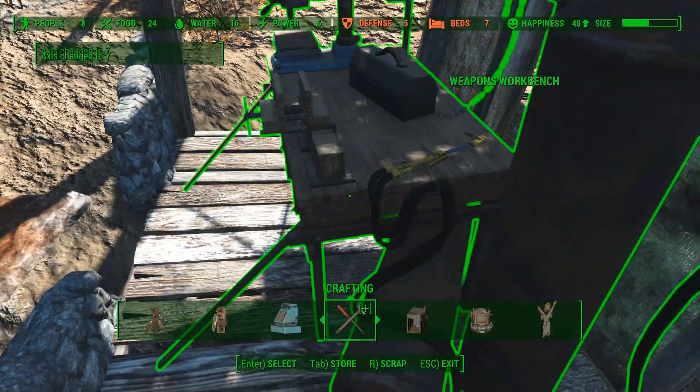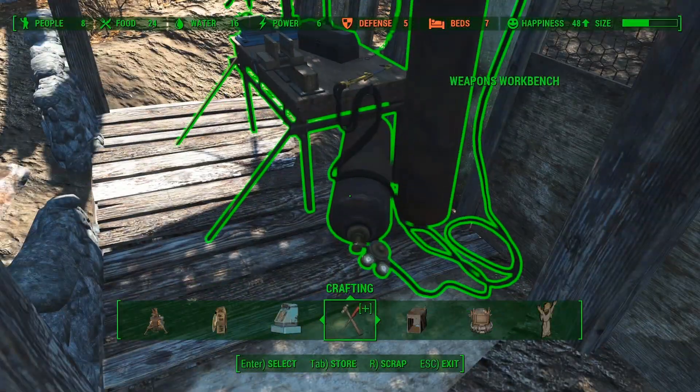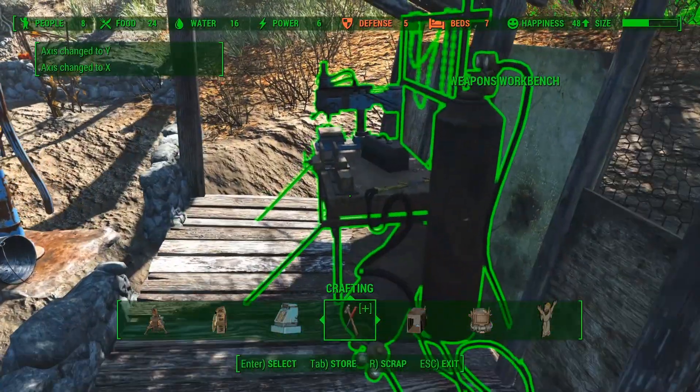On the inside I will place a weapons workbench as well as an armor workbench. I could place one more, but I do want to keep some space. The outer wall piece is kind of bugged, so to get these workbenches where I want them I will use the Place Anywhere mod.